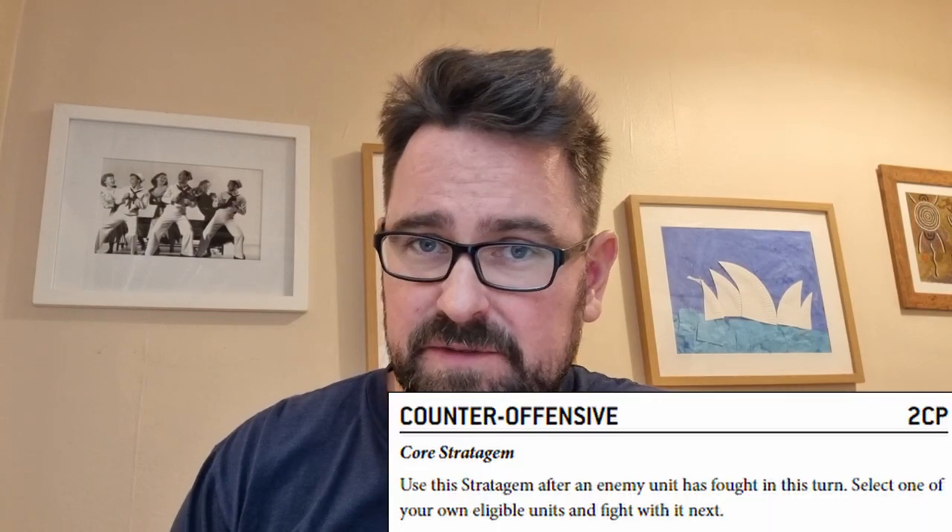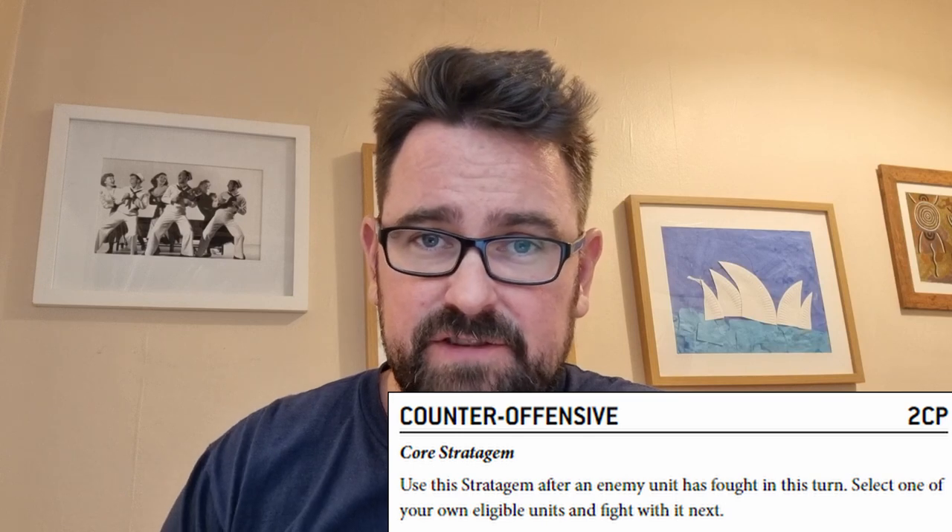You may have heard about the ability to interrupt in melee — this is the Counter Offence stratagem for 2 CP. What this does for the chosen unit is apply a fight next ability. You can only use this stratagem on units that are either fight first or fight normally. It's a good stratagem to use against an enemy who's done a lot of charging, in which case all their units are fight first but all yours are fight normally, and they'd be resolving all their attacks first with no alternating because you have no fight first units.